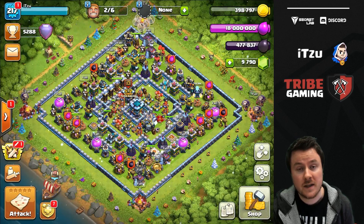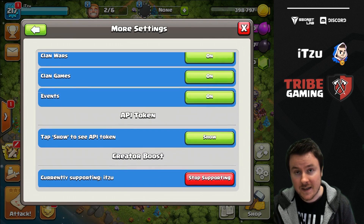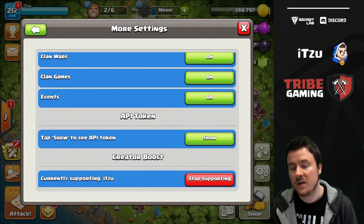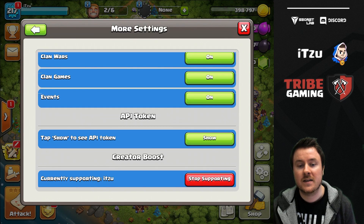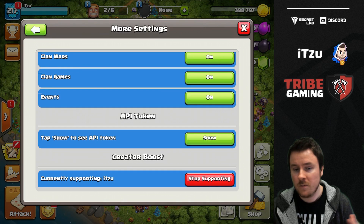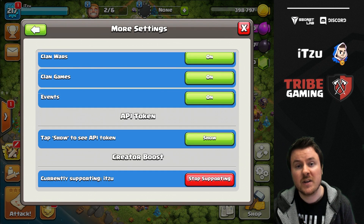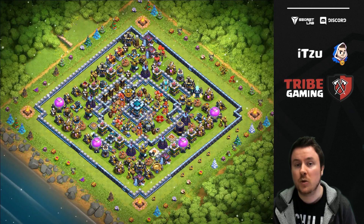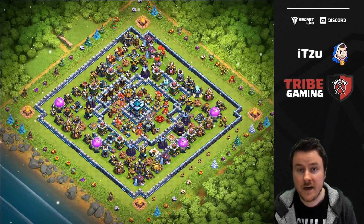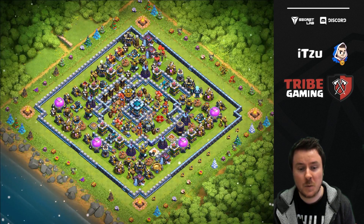If you guys like the content on this channel and would like to support me, it's easy — just go into your in-game settings, then 'More Settings,' and scroll to the bottom. There you can find the creator boost code. You can type it in; capital or small letters do not really matter. Remember, every seven days you have to retype the code, otherwise the code is lost. It would be super awesome if you guys would support any of the creators out there.